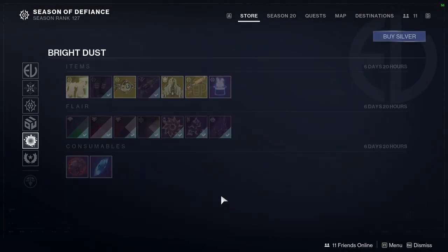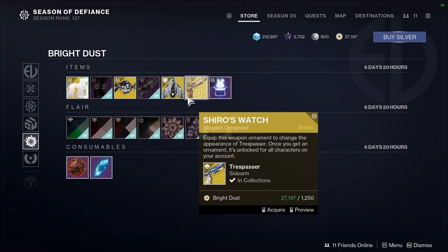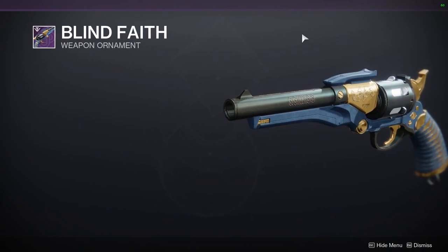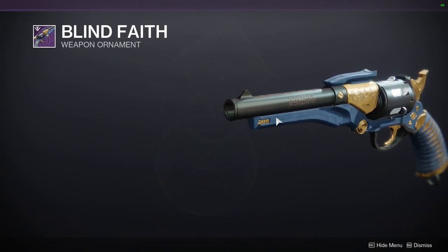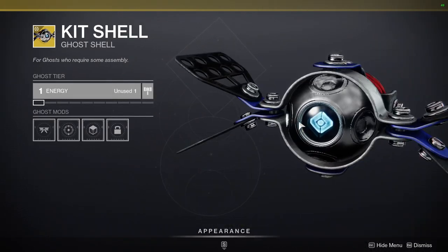For the bottom section, we have Shiro's Watch, which looks basically like a shader change. We have the Exohellion, which looks pretty cool. We have Blind Faith — this is a cool ornament and the best ornament for Trust because it changes all of the colors. Everything you see changes color, unlike the other ornament it has. Kit Shell is straight-up terrible.